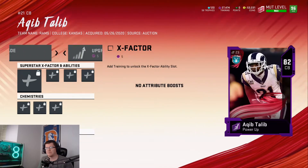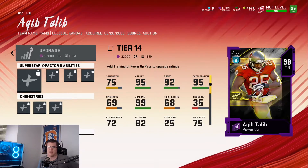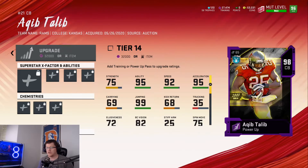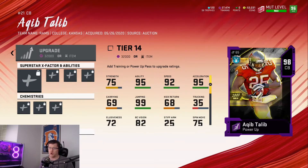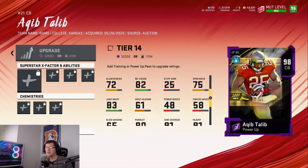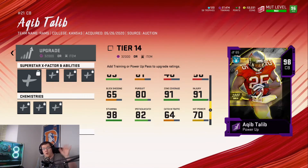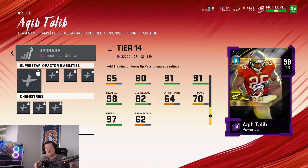Take Talib traveling through time all the way up to 98 overall and he's sitting pretty with 92 speed — which with theme team chemistries you can bump right on up. He's got 95 acceleration, 95 agility, and 99 jumping — Air Talib, am I right? He also has 91 zone coverage, 91 injury rating, hit power boosted to 70, 65 block shedding, and 97 press. He's going to get all up in your face and go mono e mono with any receiver.